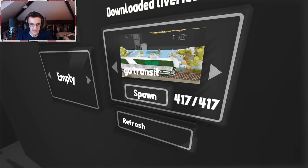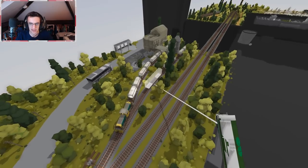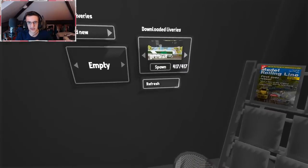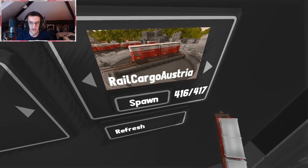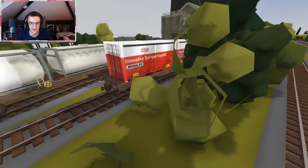There you go, 417. So the first one — let's go ahead and place this down. I'm not entirely sure what this one looks like. It's like green and white and stuff, it looks very strange, so we won't be using that one today. If we go backwards a little bit more, we get to Rail Cargo Austria. We go ahead and put that down — that one looks awesome, that one looks really cool.